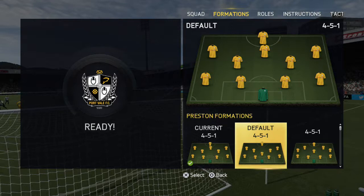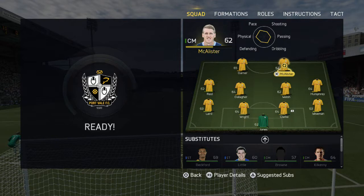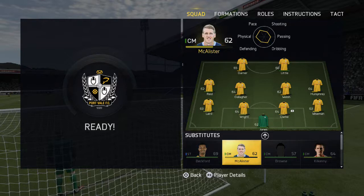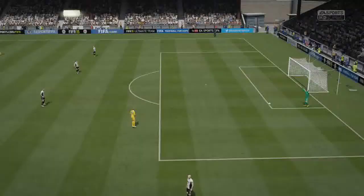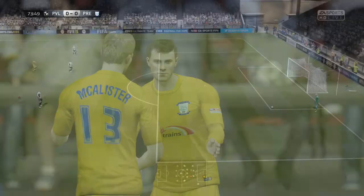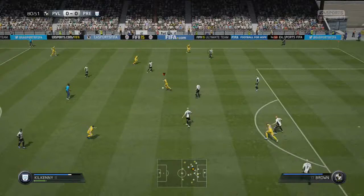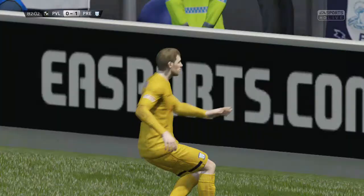I decide to make some changes and switch to a 4-4-2 formation to get another striker on the pitch. When you're getting late into the game around the 80th minute, you need to make changes. I decide to bring on Andy Little, still looking for his first goal of the season, and also Neil Kilkenny to sort of break up the play in the middle. One of the subs had an instant impact — that was Neil Kilkenny, getting the ball and playing it into Andy Little.